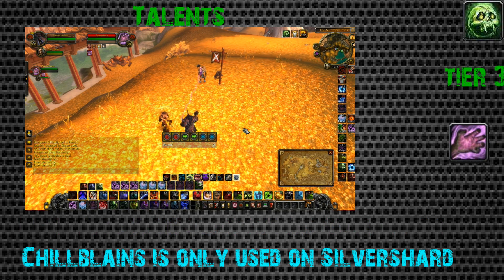Tier 3 is a quick one - Asphyxiate is the best here. It's a 30-second cooldown stun, all-around great, and it outdoes Death's Advance and Chillblains every day. However, Chillblains is good for specific maps like Silvershard Mines - that's really the only map you should take it on. Asphyxiate is the number one choice for this tier.